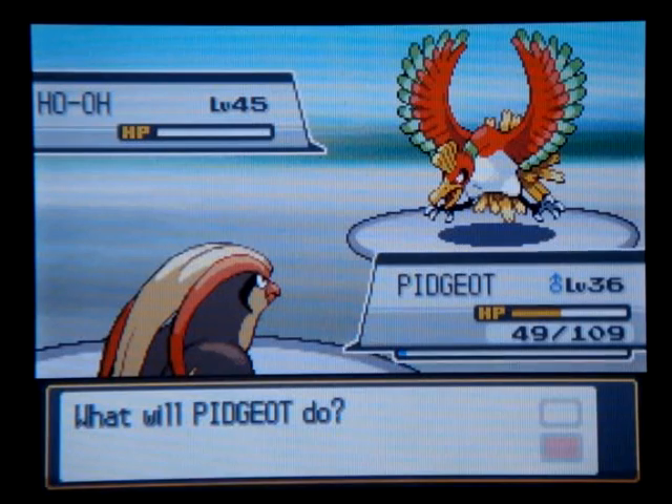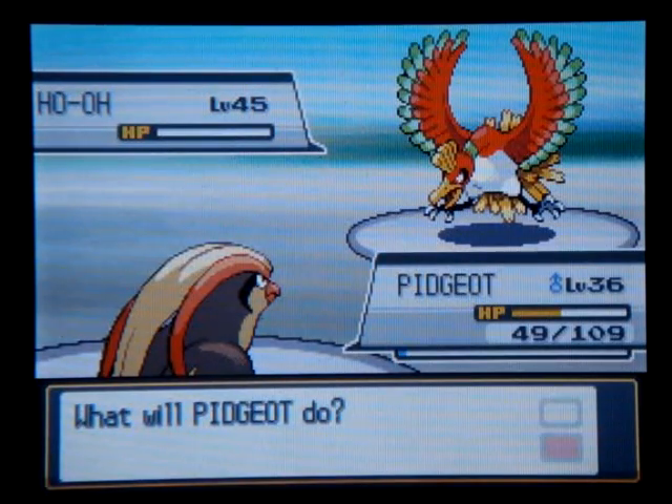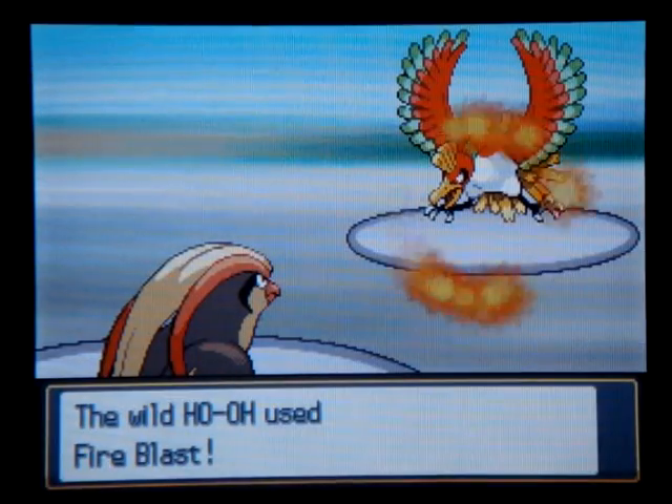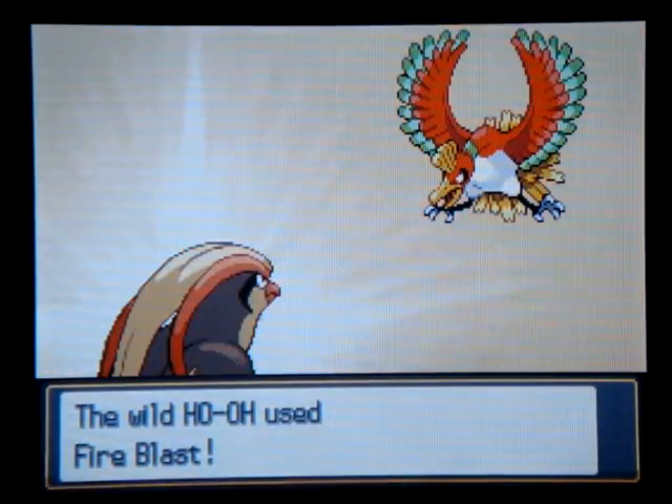Ho-Oh is pretty fast, and its speed can be something as slow as around 90 and as high as around 140 or so. Gengar's speed with its held item ends up being around 141. So I'm set.